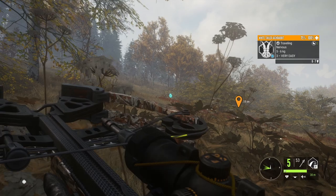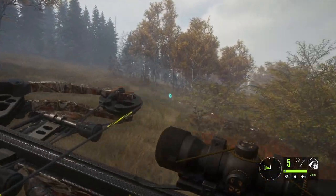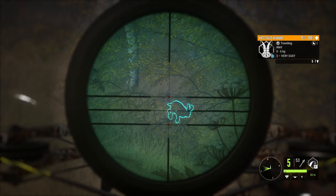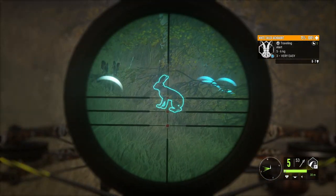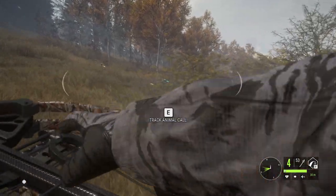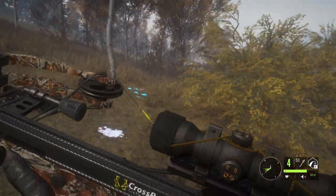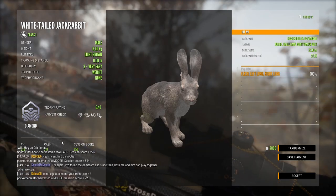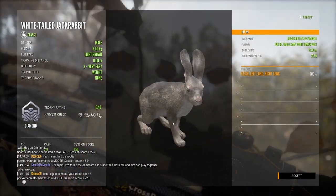Just going to alert him. He's alert — he has to stop in a moment. And that's it, he's down. We finally got this Easter Bunny. I hope it is a diamond. It is a diamond — 6.4. I was actually looking to get one of these because I don't have many jackrabbits on my lot, so this is a nice addition.